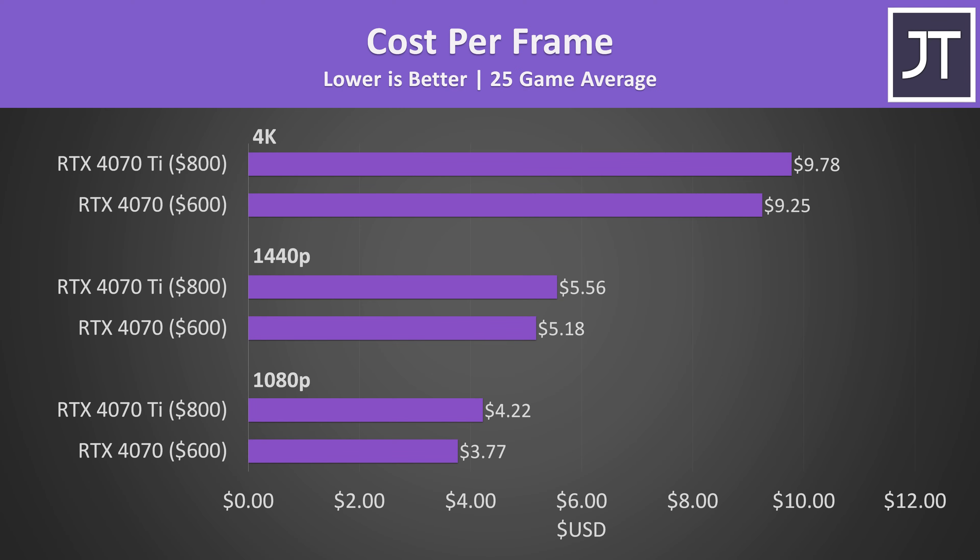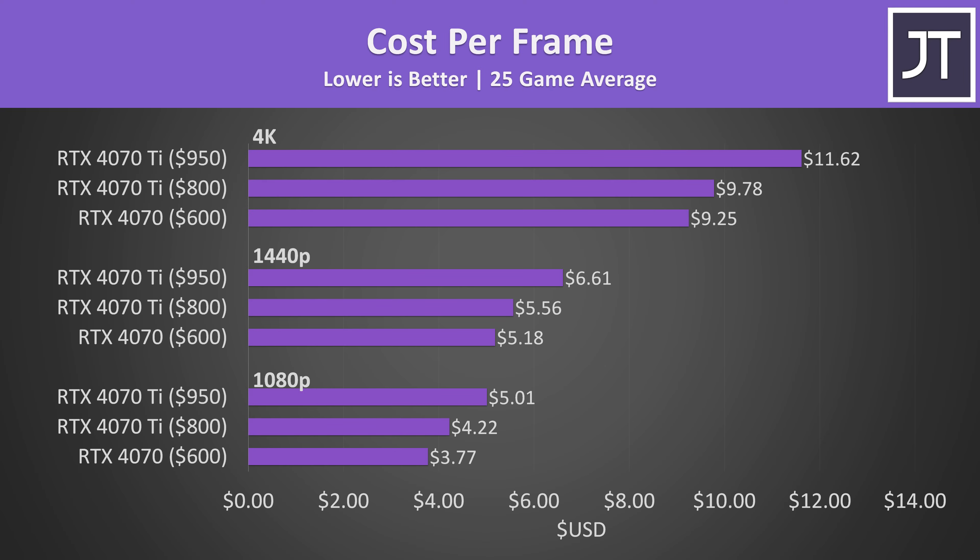Despite the 4070 Ti offering better performance, it comes at a cost, and ends up offering slightly worse value from a cost-per-frame perspective compared to the $200 cheaper 4070. You could also argue that MSI's Supreme X costs a fair bit more at $950 right now, which would make my specific 4070 Ti test unit an even worse value.